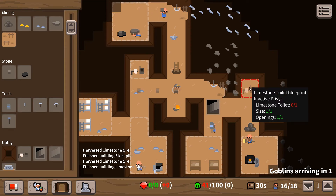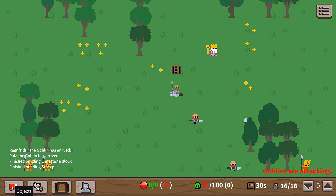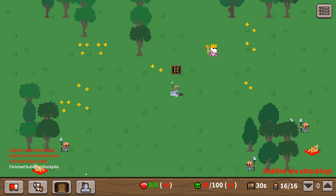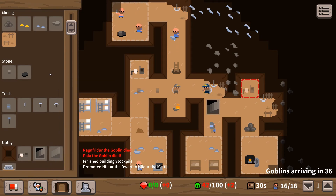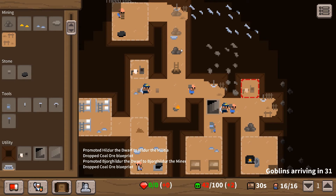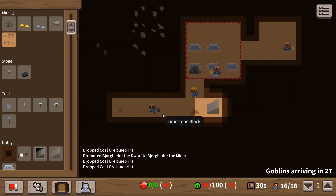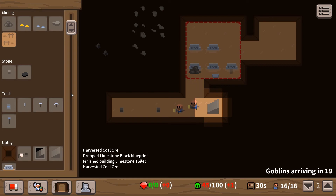Oh - the goblins are arriving soon. There they are! Oh there's a lot of them! We managed to get them - I don't know how. I have got a coal stockpile down here. I did want to put a limestone block stockpile over there, and iron ore in one of those as well. That'll do for now.